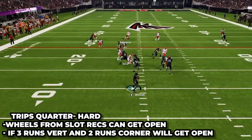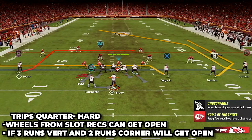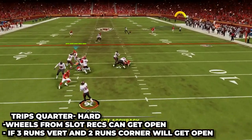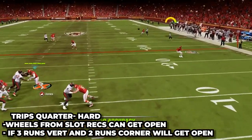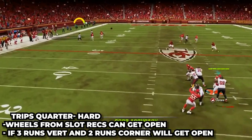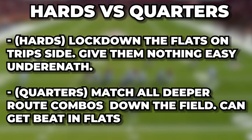There are some route combos that can give you trouble. First is wheels from the number two receiver — the hard flat will not turn and run with him, and he'll get open down the field in front of the deep half. The fix is easy: just leave your quarter flat out there and he will match the wheel and lock it down. The other tough combo is a post from number three, a corner route from number two, and a clear out from number one — the safety takes the post, the cornerback gets run off by number one, and number two gets wide open on the corner. If they beat you on this, leave your quarter flat out there and he will match the corner route and take it away. Finding the right mix between hard flatting and leaving him on his quarter flat is what makes this defense so tough to beat.